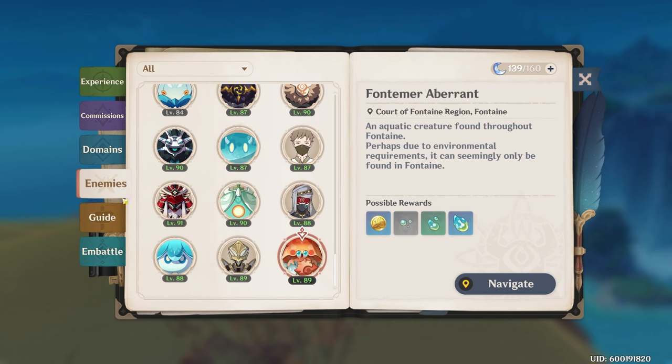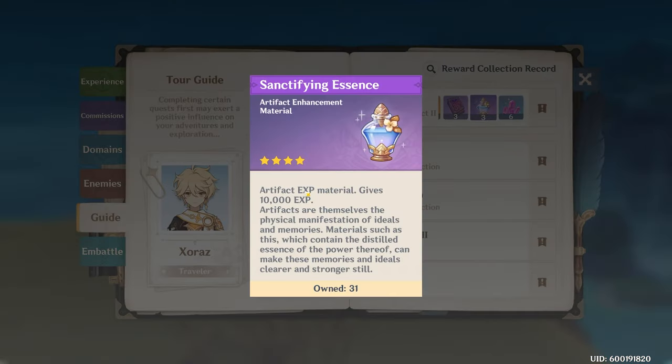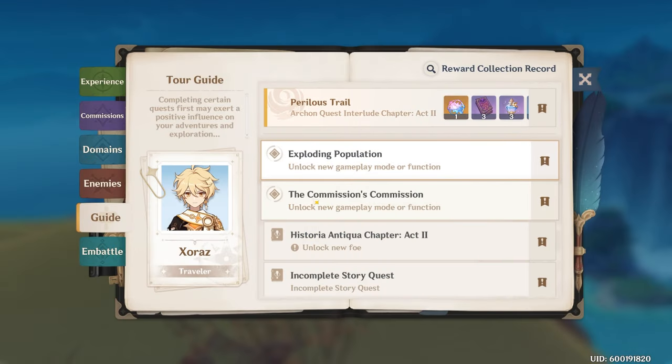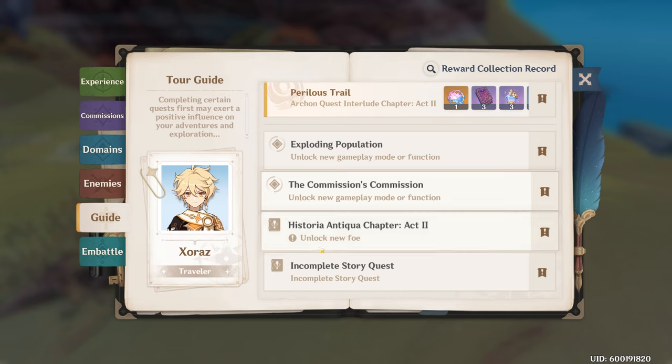The Adventure Guide also functions as a progression guide, giving rewards for completing Archon quests — including artifact upgrade materials and free wishes. Further down, you'll find specific quests that unlock new features for your account, like fishing, new game functions, and story quests. Clicking on any of them will take you directly to the relevant quest in your quest log and tell you exactly what to do.